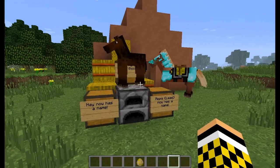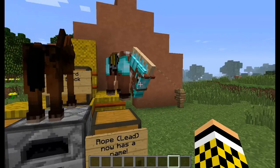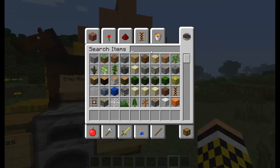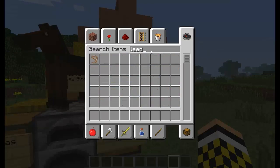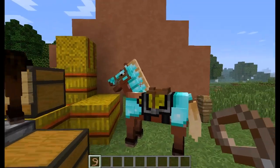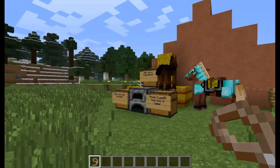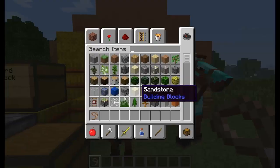So let's get started and I will show you all the items in the game. Let's search for a lead. As you can see, lead is now one of these — you can hook it onto a horse obviously and drag it. Obviously that one's not tamed, so you can drag it and put it on a fence post. That's the lead.